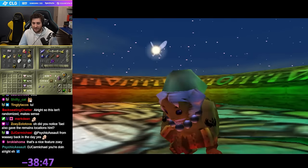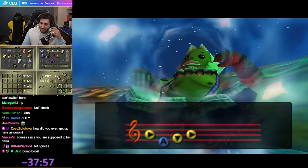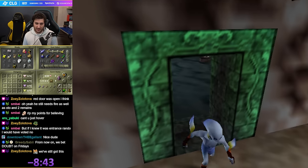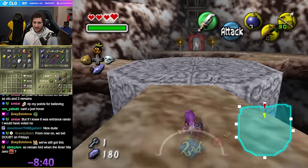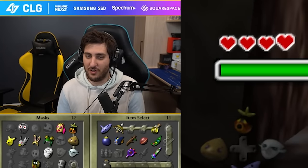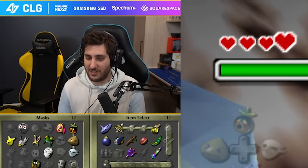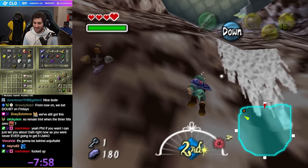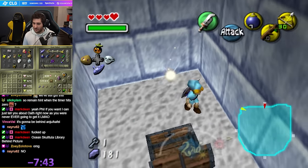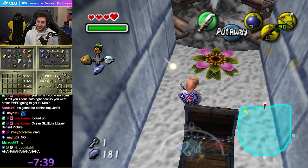I just wanted to get those checks done so we can go back again. I'm so curious — we're about to find out where the freaking thing was. I was never going to get Oath, really? Was it impossible to get or was it just fucked up? Was it the Anju Cafe quest? Ocean Skulltula Library behind the picture.